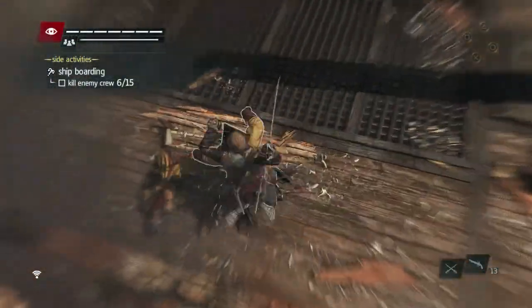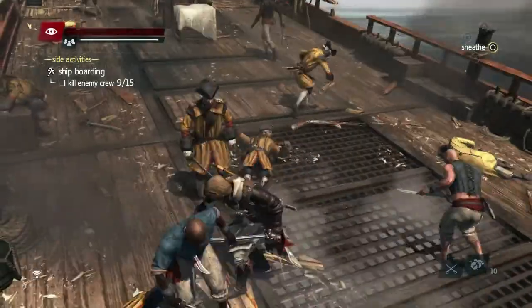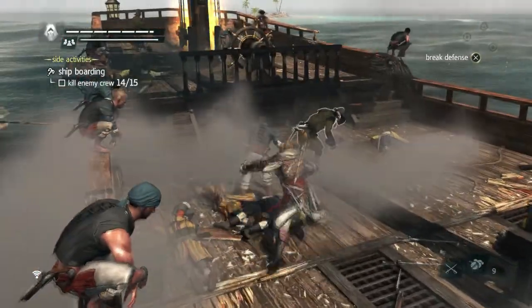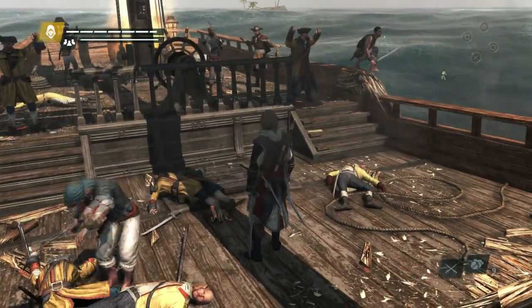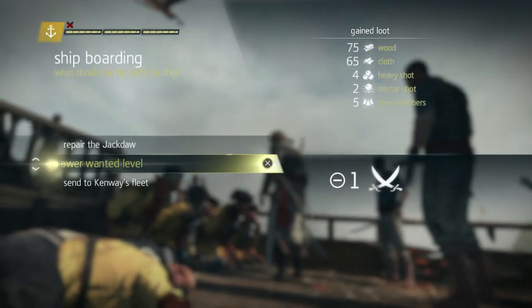If you're lucky, some of these frigates can carry like a whole 100 to 150 wood or metal. Wood and metal are the two really big things we need. Now I switched to smoke bombs because smoke bombs work really well. I do get hit here, but I think that's the only time I actually get hit while making my way through this ship. Drop another smoke bomb — didn't really need it, but I did it. I wasn't sure if I was going to be able to continue that kill streak. Anyway, that's it. This is a view of the PlayStation 3 footage of Assassin's Creed 4.